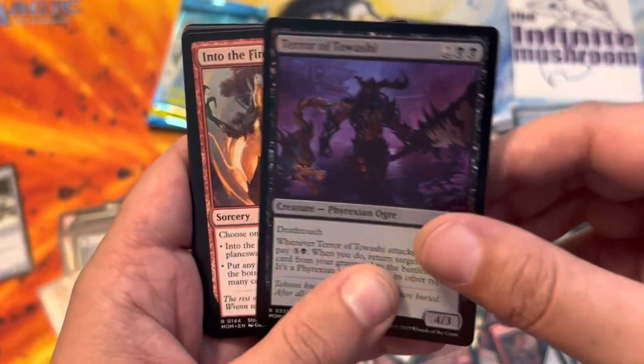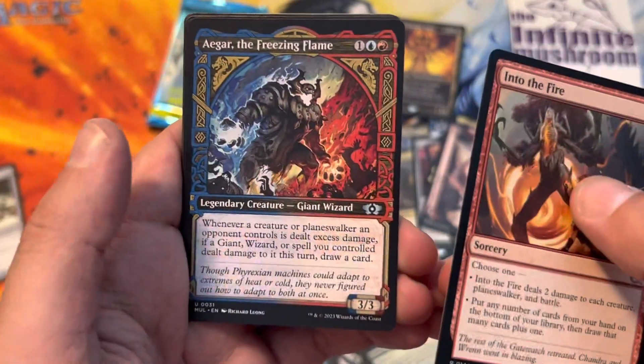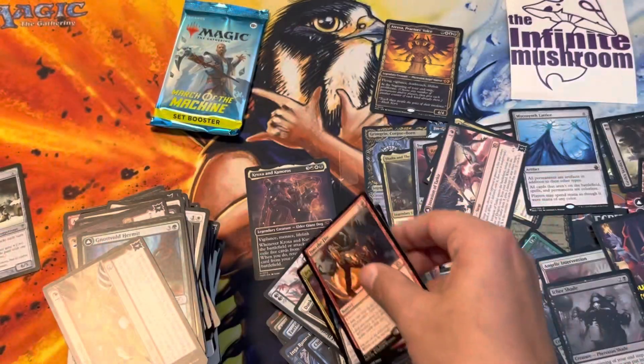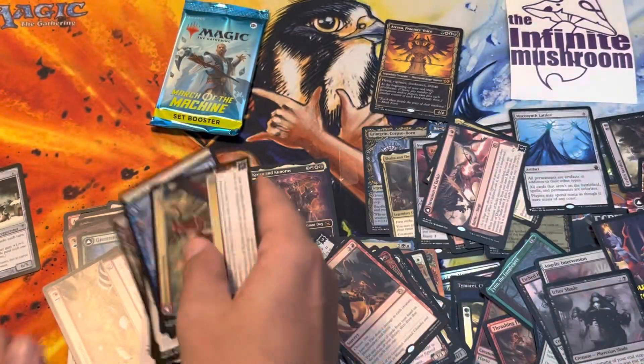Terror of Tawashi, full rare. Into the Fire. Agar the Freezing Flame. Begin the Invasion. Invasion of Kylian. Blossoming Sands. Art card.